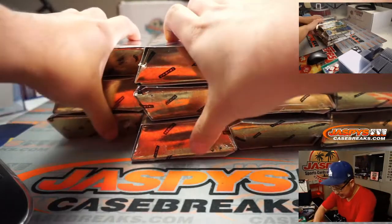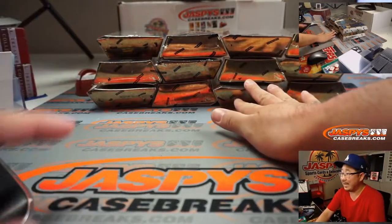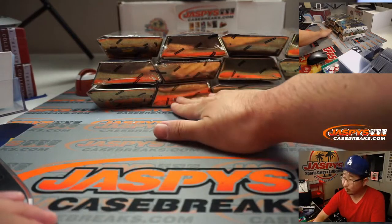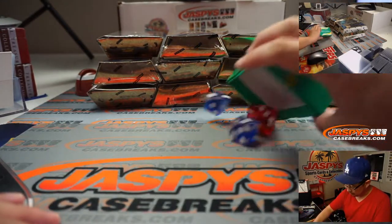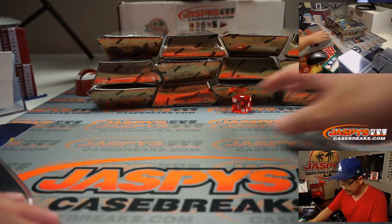We're going to do some dice rolls on dice rolls. First I'm going to pick a stack of three, and then whatever stack we select, we'll go one through six on the dice roll. We'll use some Liverpool red right there — that's my club that I support.